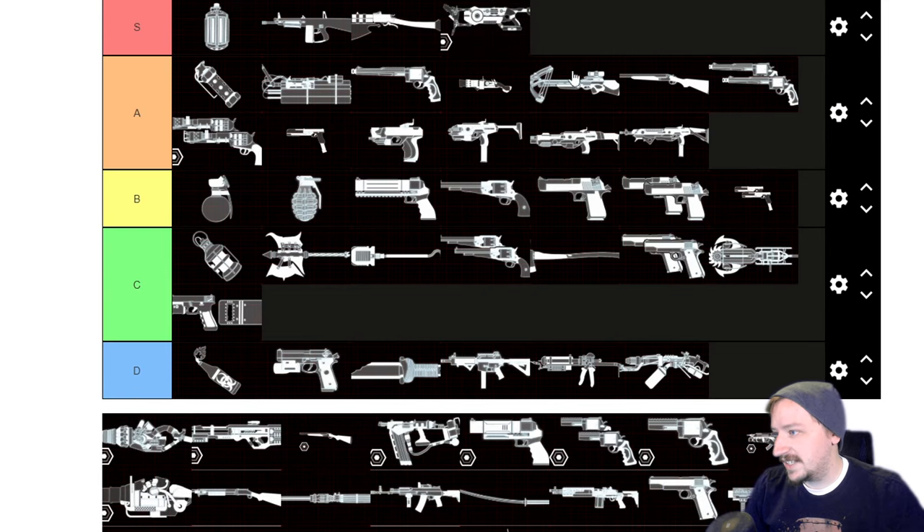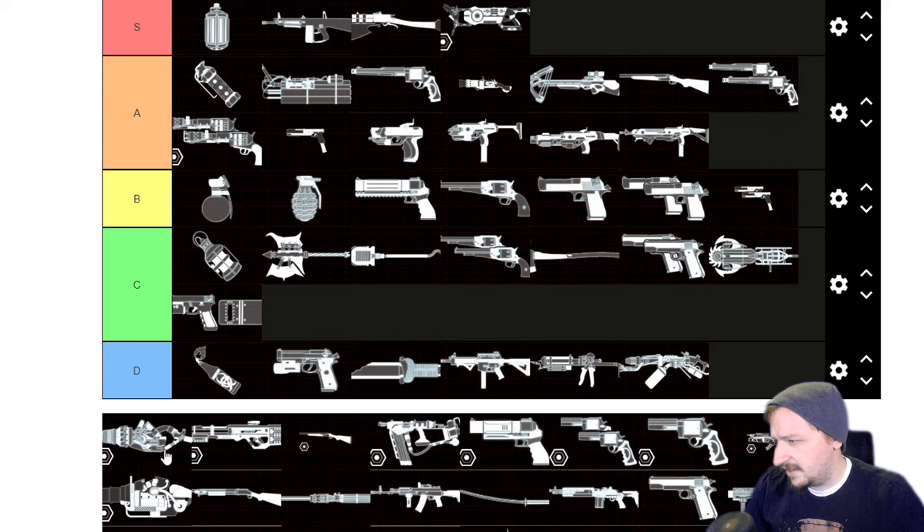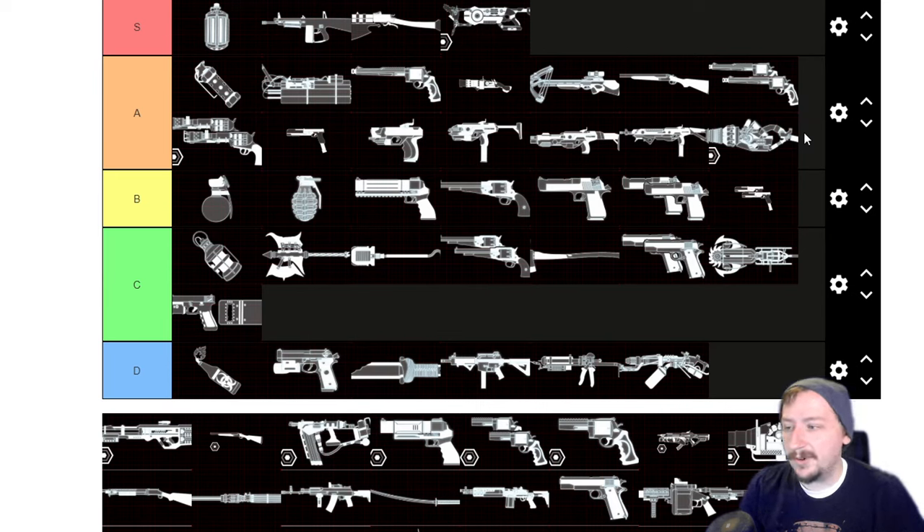The Arc Generator — easy S tier. This is one of the best boss-fighting weapons and one of the best crowd-fighting weapons in the game. It does really high damage and scales well with the upgrade you can throw into it. You can pair it with just about anything, and if you're on a hallway map this one is absolutely devastating. One of my favorite and strongest weapons in my opinion. The Heal Thrower is still pretty decent on Survivalist — I'm going to put it into A tier, where it would definitely be S tier for Medic.